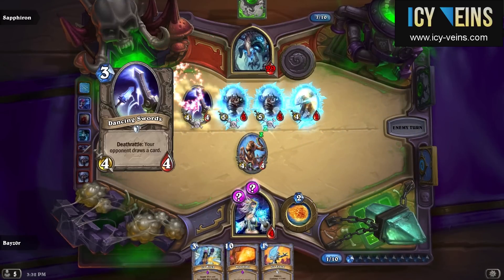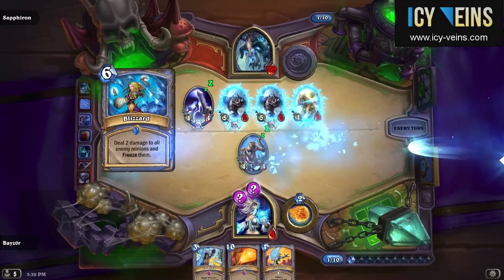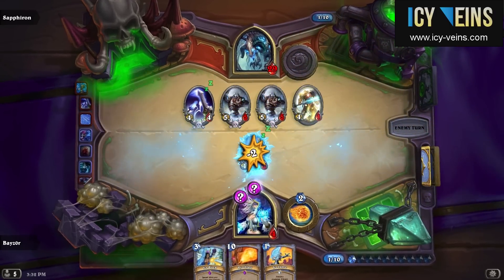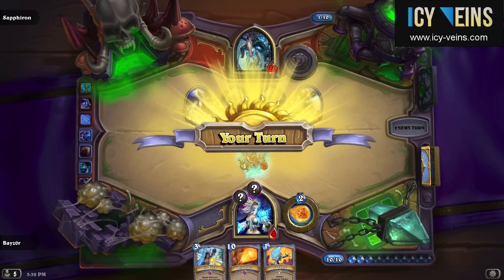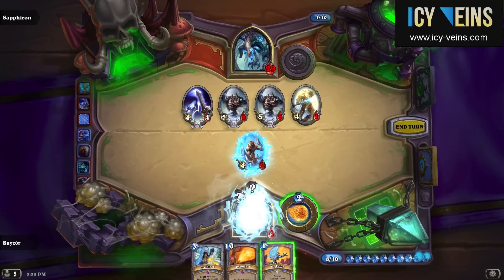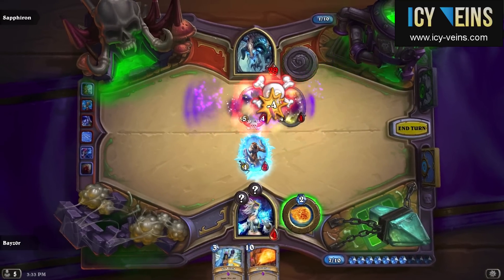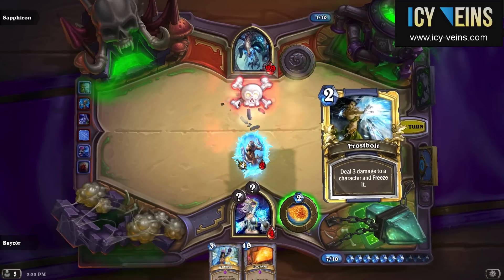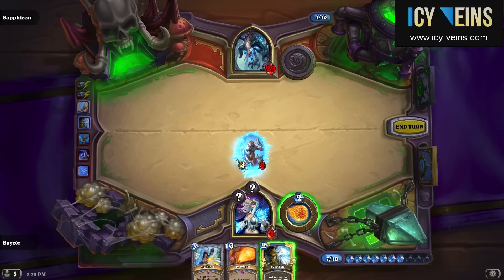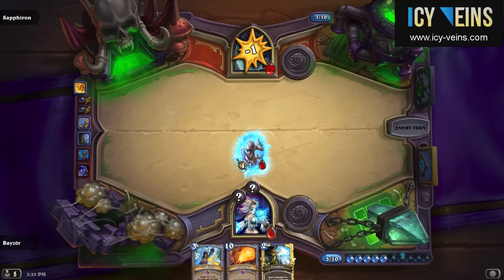Unfortunately Saffiron uses Blizzard against my minion here so he doesn't actually get to attack at all, but it doesn't really matter. At this point of the fight I really need to get rid of Saffiron's board, and this is where the Necro Knights come in handy — as you can see it sort of chains and all of his minions end up getting killed. I didn't want to use the Frostbolt here even though I had excess mana, because I wanted to couple it with the remaining Ice Lance in my deck.